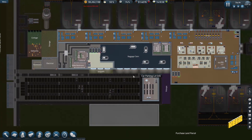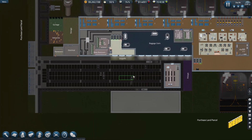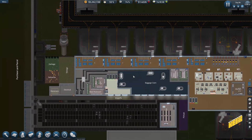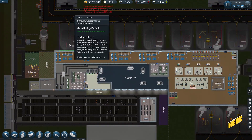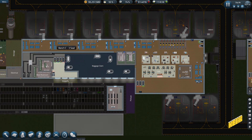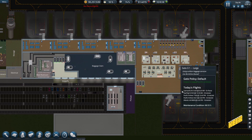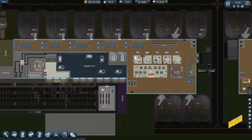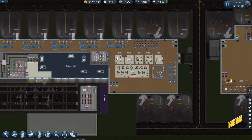Hello and welcome back to SimAirport where we pretend to be an airport manager. Our airport is growing pretty well - I actually like how it's growing. We've got more than enough gates so I'm not going to be expanding the gates for now. I'm just going to get all of this completed - fill in all the spaces, get all of this sorted out, the shops, get the PA systems fitted in.